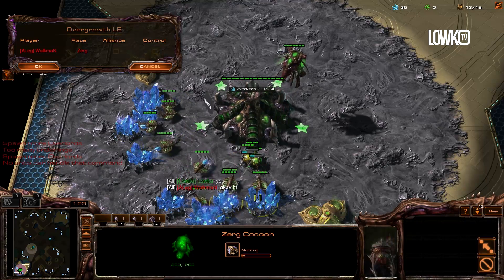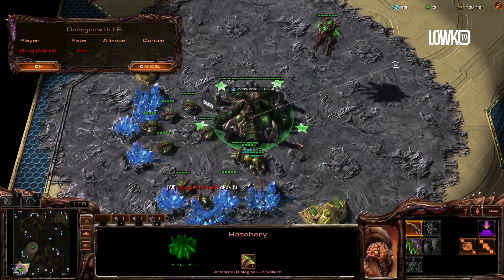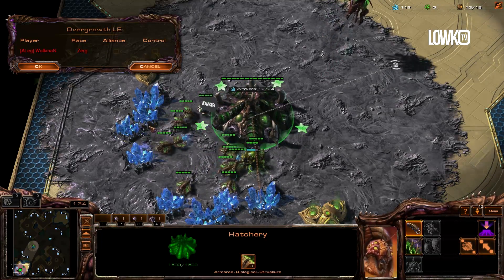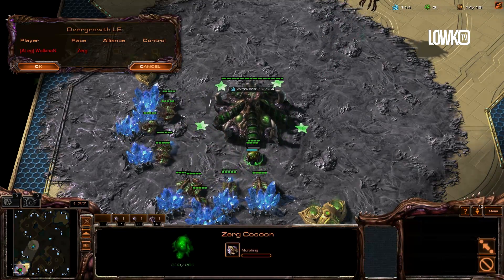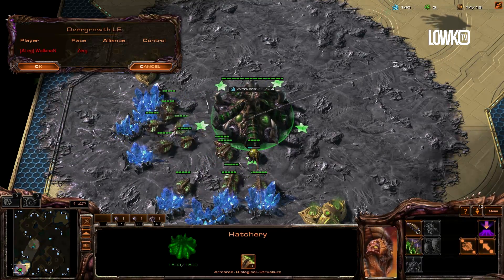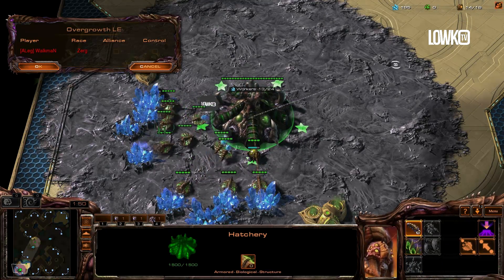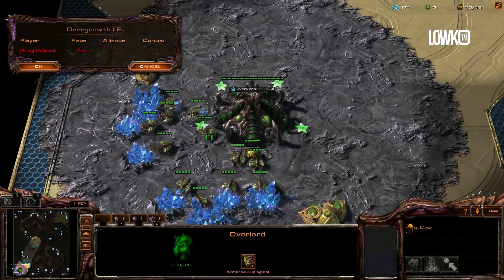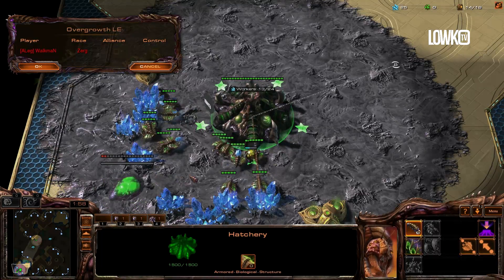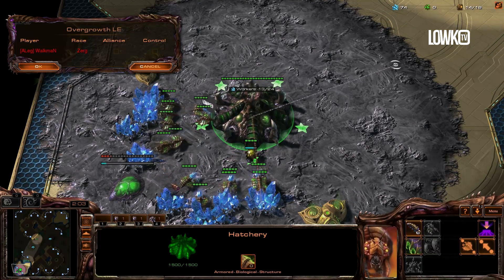I'm gonna try and teach you the most basic of basic all-ins that you can do as a Zerg player, and many people will know it as a Zergling speedling all-in. How did I call it again — the 'Jerry build' or something? I believe that's how it's known, or like the North American or Australian ladder build, because apparently there was a guy called Jerry who was doing the same build over and over in Zerg vs. Zerg and he used to be Grandmaster.